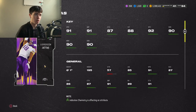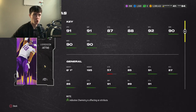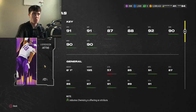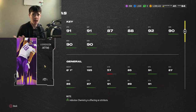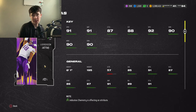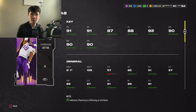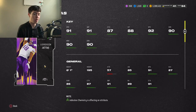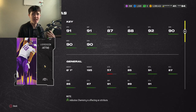First card we're going to talk about is JJ Ettas. This is an extremely good card — 91 speed, 91 jumping, 87 catching, 88 catching in traffic, 92 spec, 90 short, 90 medium, 90 deep, 6'1" 195. The card is pretty good. We do have 91s in the game now which is a big thing, but JJ Ettas just plays different.